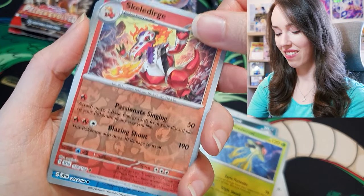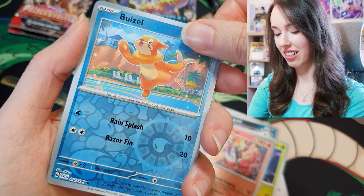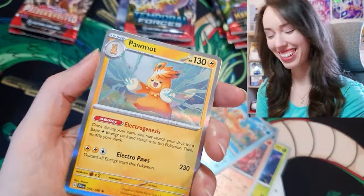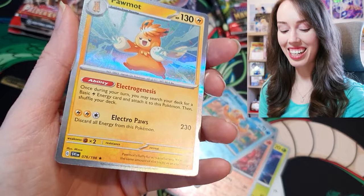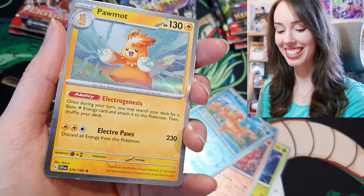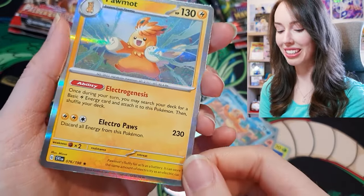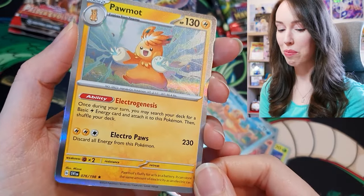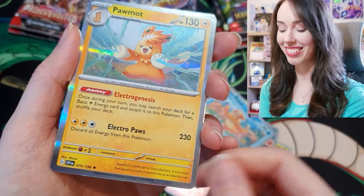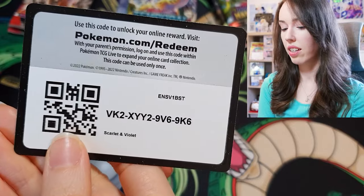One more card left — this is it. Oh damn, that rainbow shine really plays tricks on you. Anyway, we got a Purrmott holo. It looks really cute but I thought it was going to be something way crazier than that.